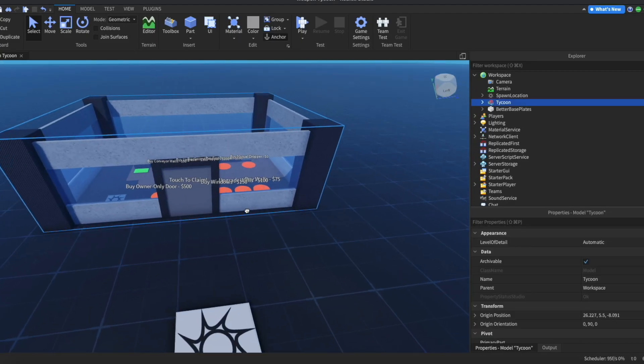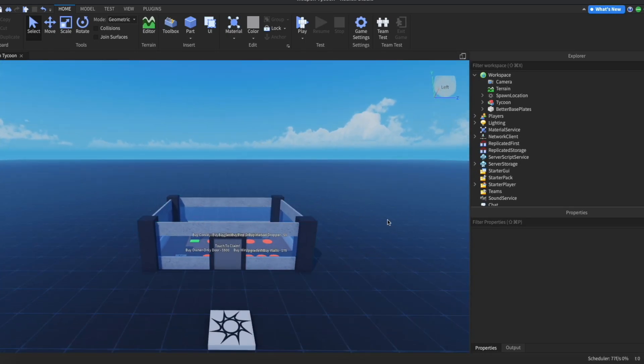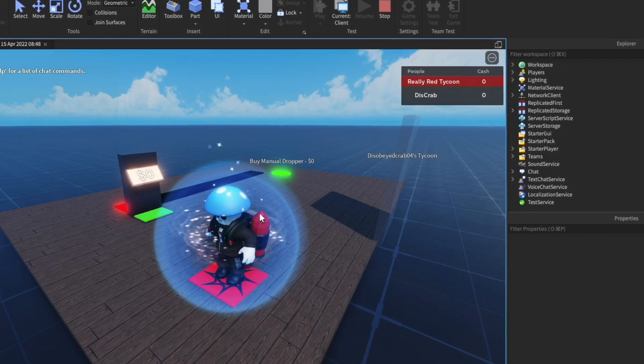Here is your Tycoon and it is looking fantastic. As you can see, everything is there and good. You just want to go ahead and position it however you feel like. We've got overhead doors and there's buttons and stuff. So let's go ahead and test this Tycoon.